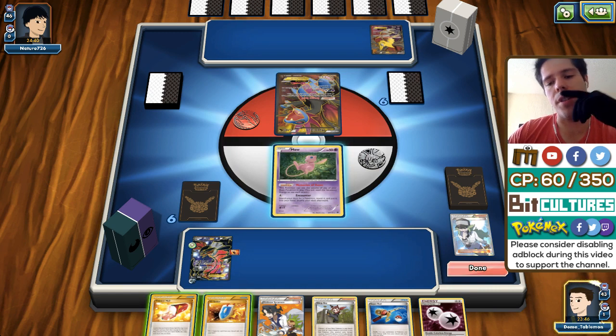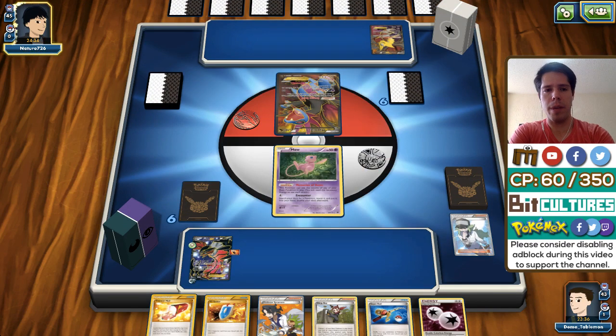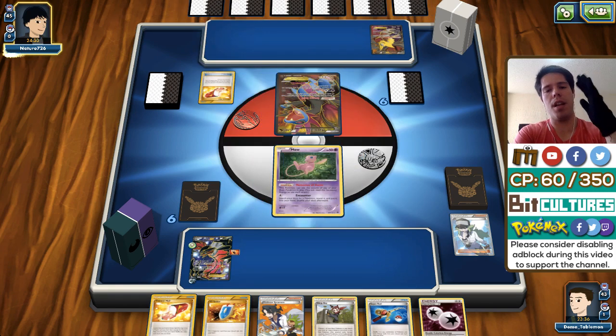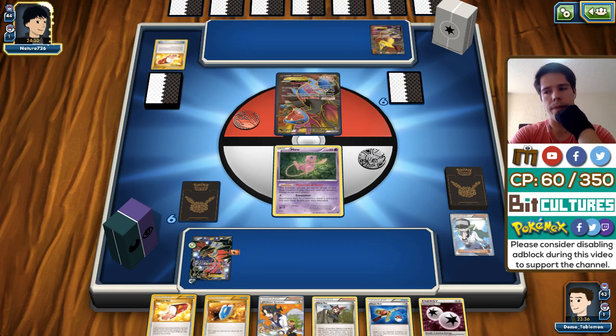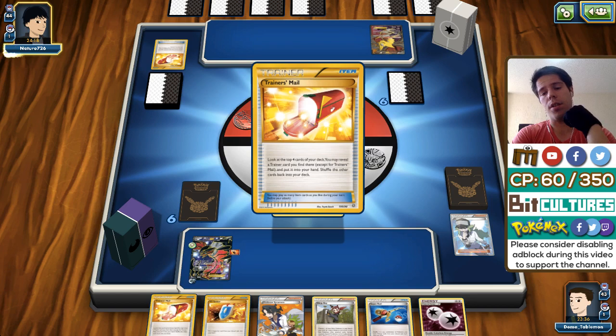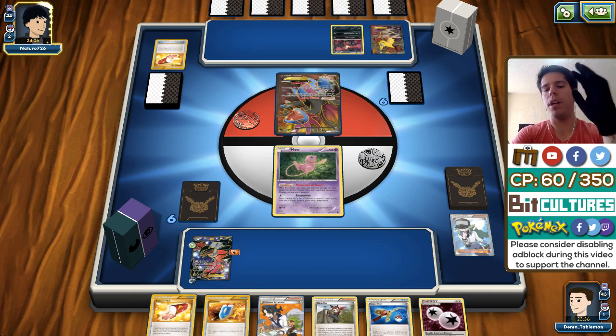I use Wail of Darkness and discard an extra Darkness energy so I can put three back, getting rid of an Ultra Ball to draw two extra cards — but I just draw two supporters. My opponent goes for a Pikachu EX. He goes for Iron Tail, which deals 30 damage times the number of heads. I retreat into Yveltal — his Fighting Fury Belt no longer works. And there's the victory.